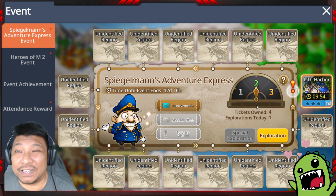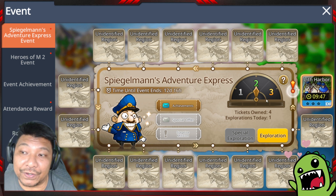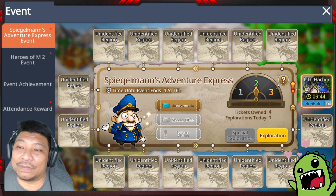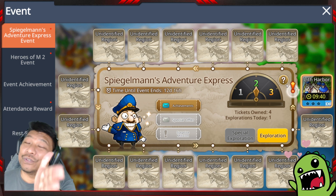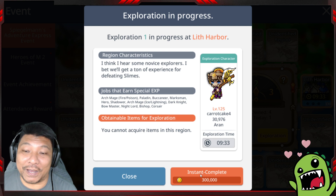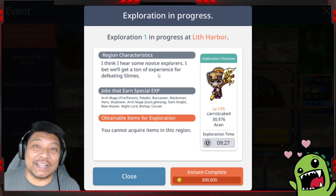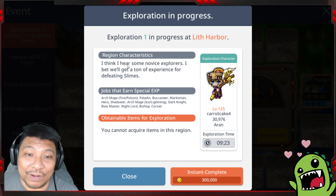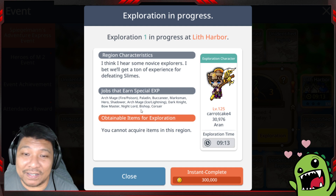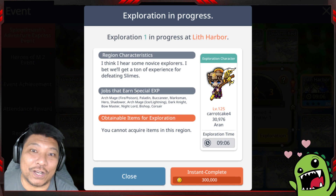After confirming, you'll see a timer counting down — you have to wait 10 minutes for the exploration to complete before the train moves again. But if you don't want to wait, you can instant-complete it by spending 300,000 meso. Before you send a character, check which characters give bonus experience for that region. For Leaf Harbor the bonus characters are: Archmage (Ice/Lightning), Paladin, Buccaneer, Kaiser, Maximum, Hero, Shadower, Ice/Lightning, Dark Knight, Bowmaster, Night Lord, and Bishop.